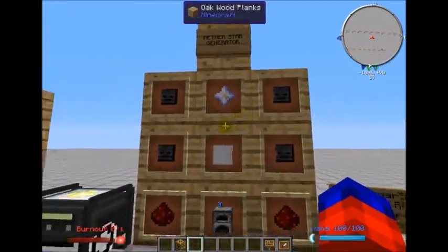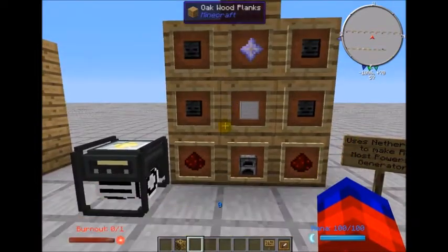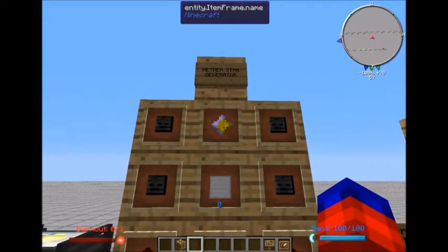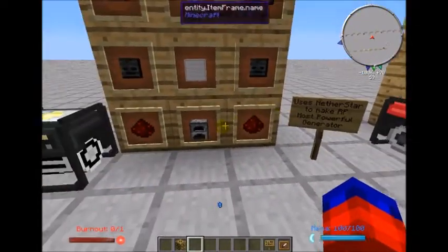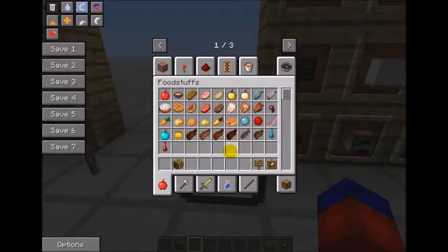One of the most powerful generators in the mod is called the nether star generator. It's probably the most expensive — requiring wither head skulls, a nether star, an iron block, two redstone, and a furnace. This one eats nether stars and is very efficient and very very powerful.